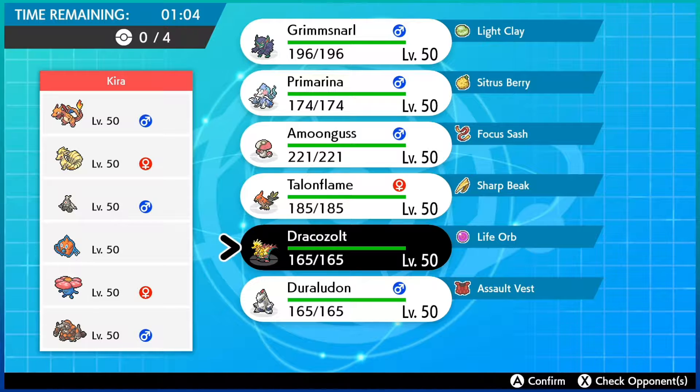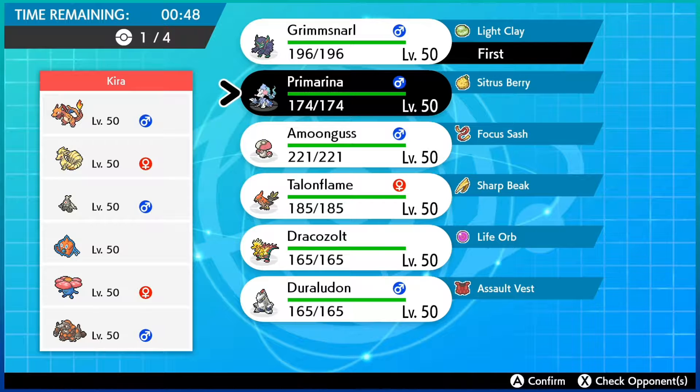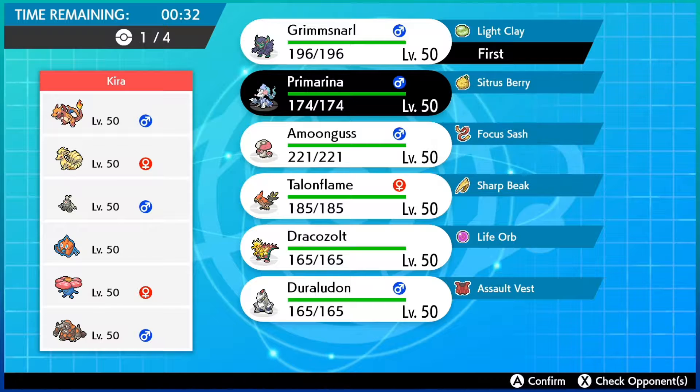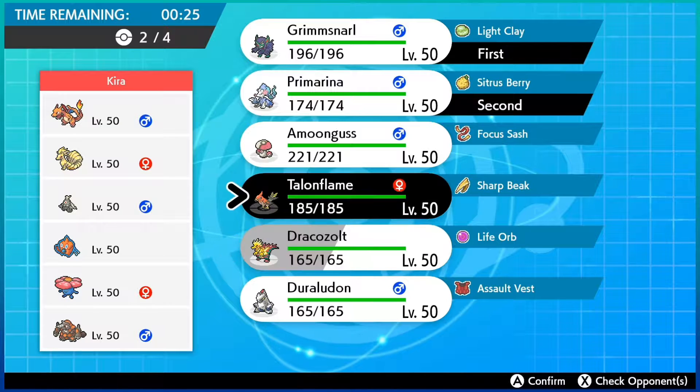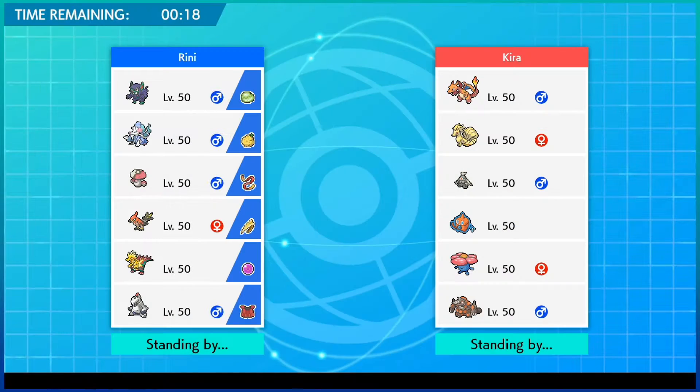Do I go Dracozolt and Talonflame just to add speed, or am I expecting Trick Room to come into play? It's a bit tricky. Instead I might go Grimmsnarl. I think we're going to go Grimmsnarl and Primarina, and if we have to Dynamax the first turn just to change weather, that's okay. We'll bring Amoonguss and Dracozolt in the back. Let's see how this goes.